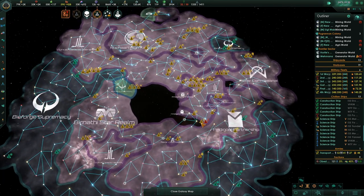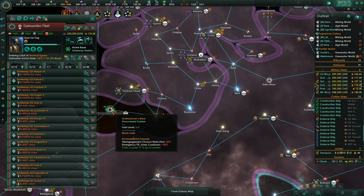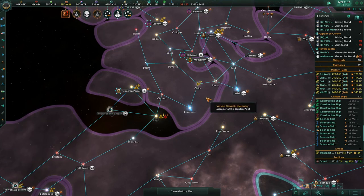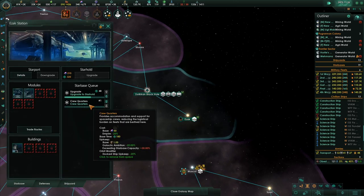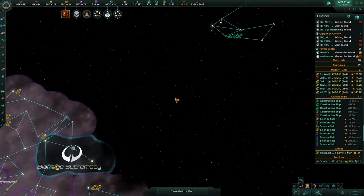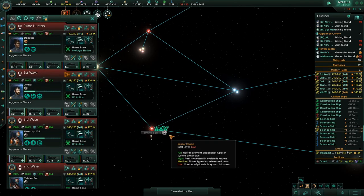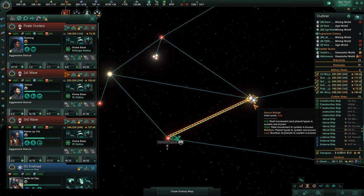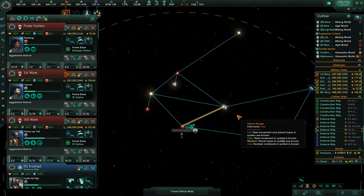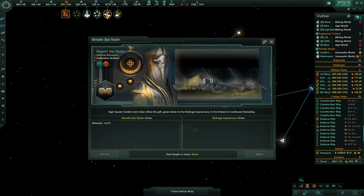I don't think we have to worry about anybody else anywhere else, except there's some guys down here. Gate warden fleet, head there. These guys are sending fleets down here too — they might be able to take care of it without you, but let's not bank on that. Science ship, everybody needs to go — well, not quite everybody, leave one group behind. Incoming transmission. Research complete. Diplomatic proposal — give me 16,000.